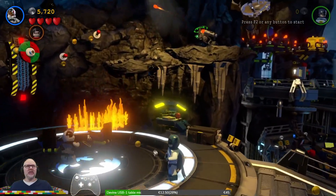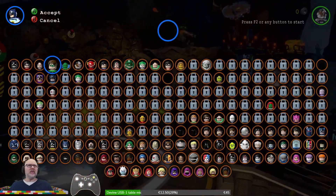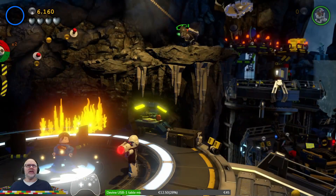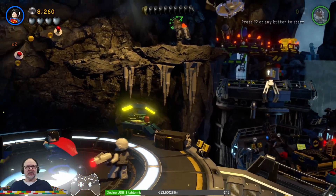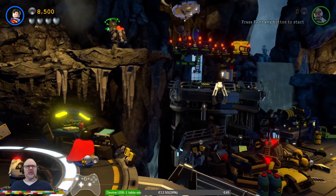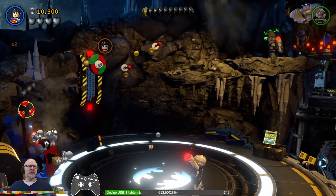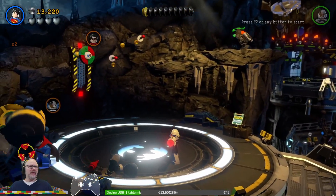We got the times two multiplier so we're making money. I need somebody who can put out this fire — Superman maybe? Yeah, that's it. And of course he can fly. So let's fly around and see all the things we need to destroy, to find stuff. Let's see if we can make it this time without any aids of the red bricks to find everything we need.